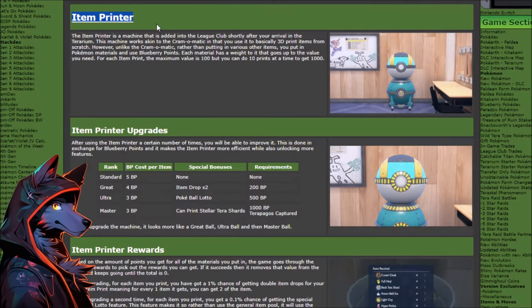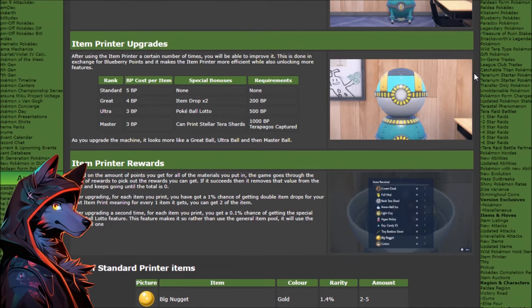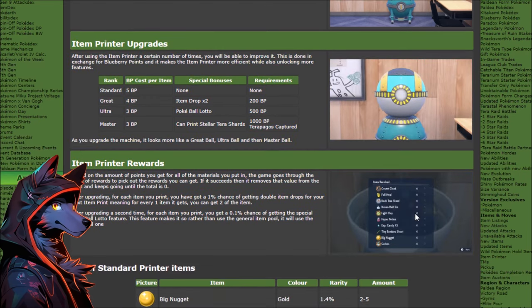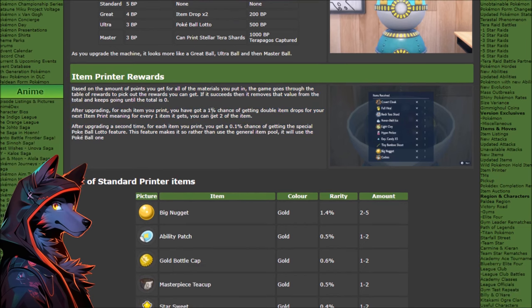Serebii has posted the details about the item printer from Kurt. I can't go over the full details because Joe Merrick gave me a copyright strike in the past for making a guide about his website. But after playing around with the item printer and upgrading it to the Master Ball tier, we have some observations. The item printer rewards sound really bad at first — like a 1% chance of getting double item drops and a 0.1% chance of hitting the Pokeball Lotto.